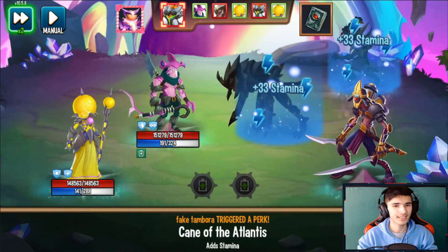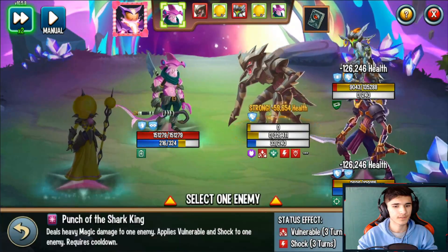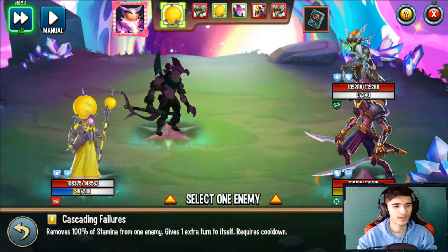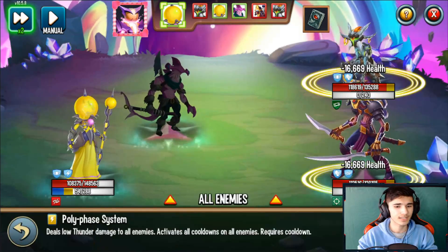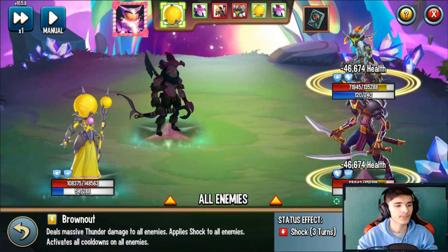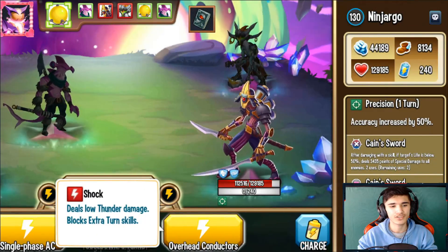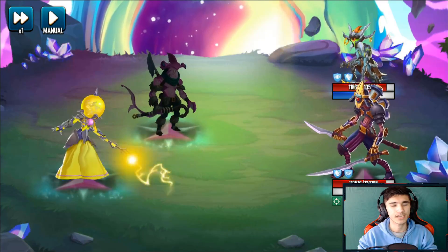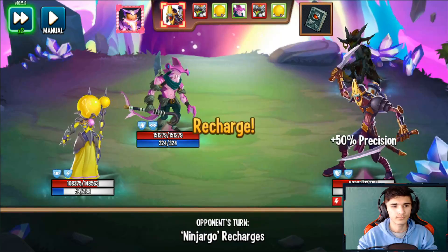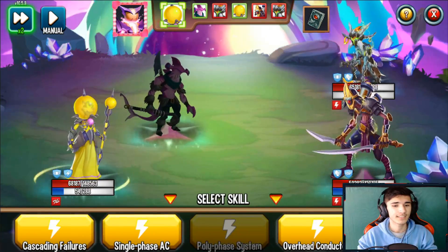Alright, let's remove 100% stamina and get the extra turn — then use CDA. Brown Out! Massive 100 damage to all enemies, applies shock and activates all cooldowns. The good thing here is that shock — this is an extra turner monster, so shock will prevent him from using extra turner skills. Now let's say that monster had some stamina — if they tried using an extra turner skill they could have landed it, but with shock they won't really get that extra turn.